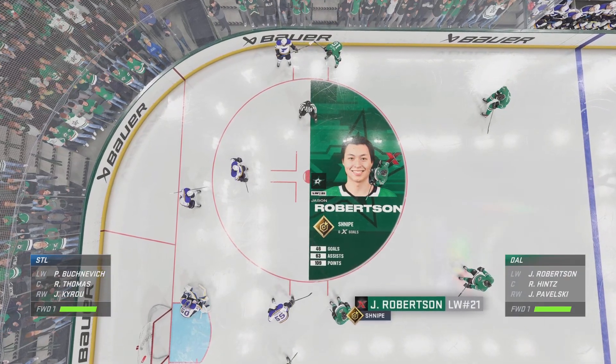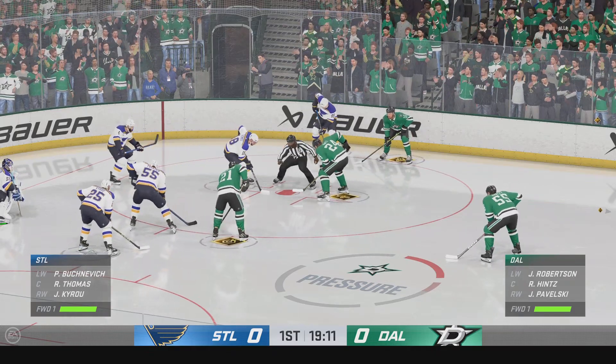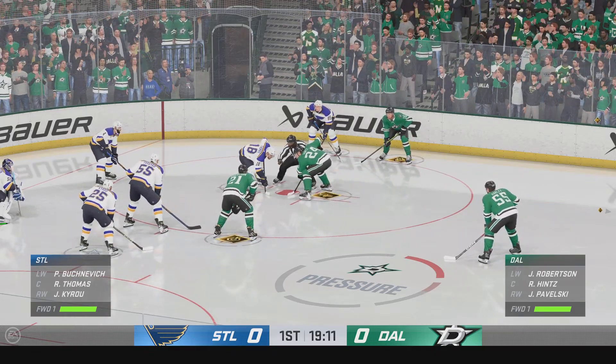Robertson's accuracy goes up when he shoots a puck that's settled down. When it's nice and flat, he can really pick a spot. That's his snipe zone ability.